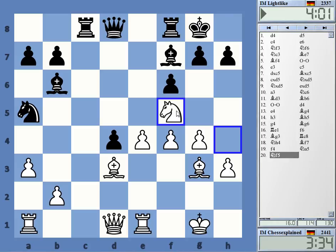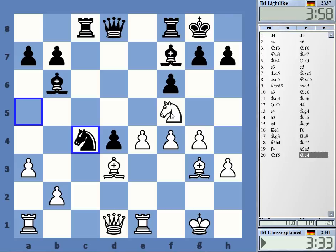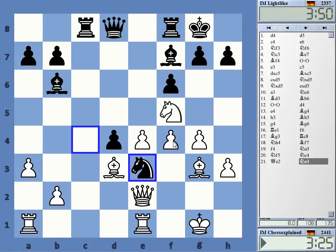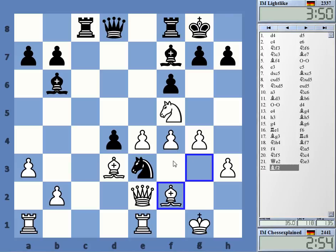Knight c4, possibly knight e3 — it looks dangerous. What to do against this thing? Bishop f2 — he might just take on f5. I don't know, I have to get rid of that knight. I cannot let it stay there.